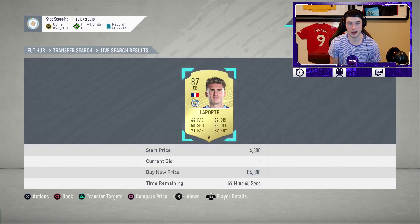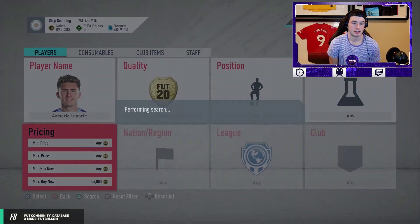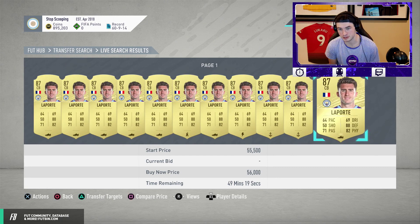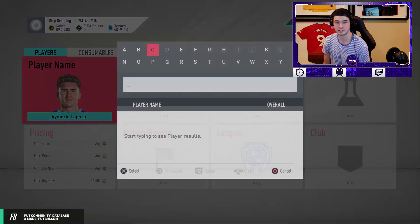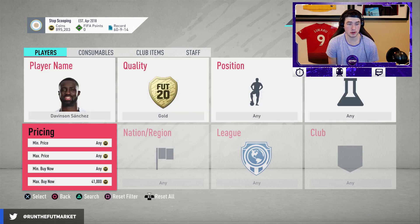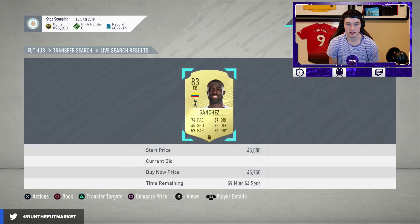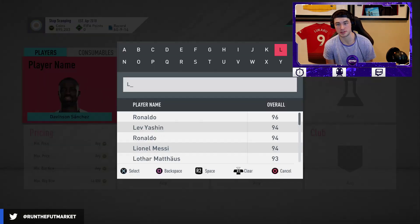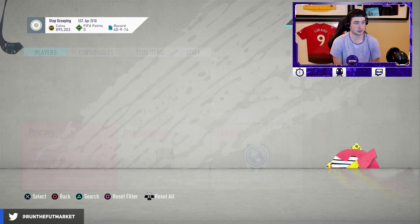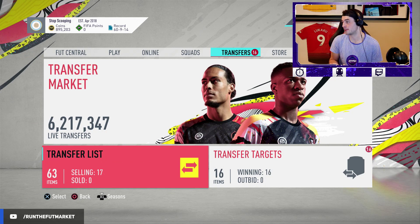Laporte at around 54k is really viable in my opinion. Position rarity is a big thing — I love EPL center backs. I love Laporte and Davinson Sanchez. I don't think they're going to drop much in the next 24 hours, and besides those two there aren't many other EPL center back options. Davinson is already at 46k. That scarcity in a position is an important factor when investing around rewards.